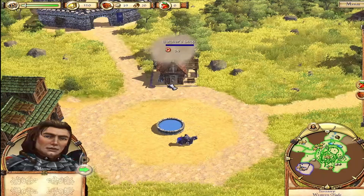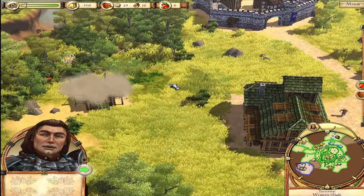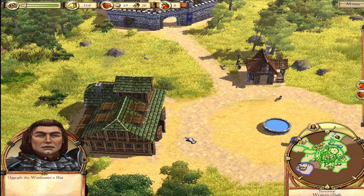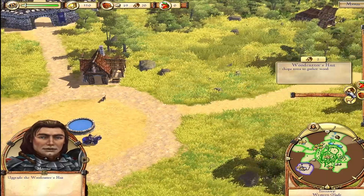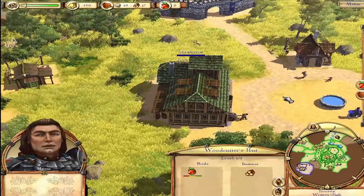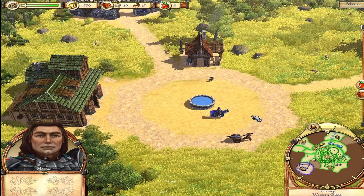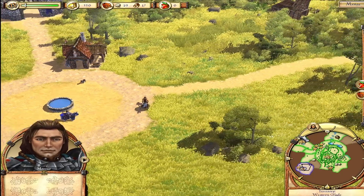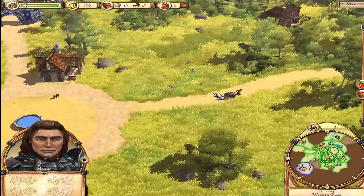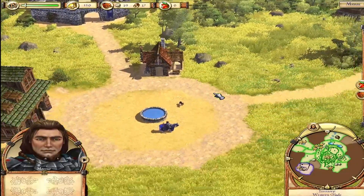As you know, new settlers will arrive when you create a building for them. This is also true when you upgrade an existing building. Select a woodcutter's hut and press the upgrade button over the building. A new settler will come out of the storehouse and upgrade the building and help working there. Let's follow him until the building has been upgraded. I mean, this is a cool-looking little game, but the camera just needs work. I'm pushing one way or another and it just keeps stopping me.